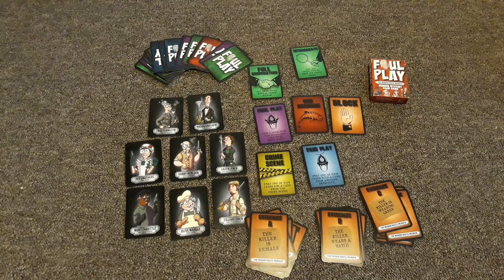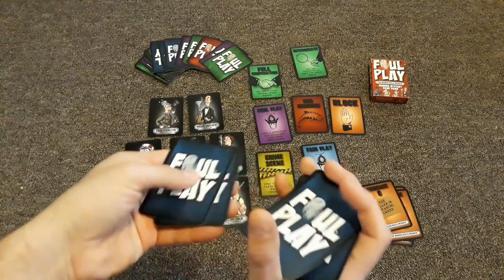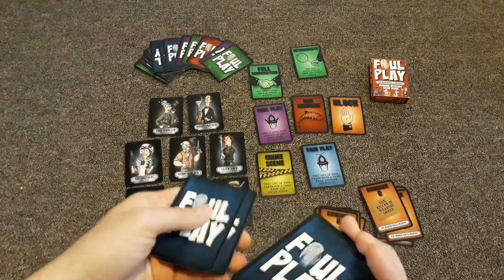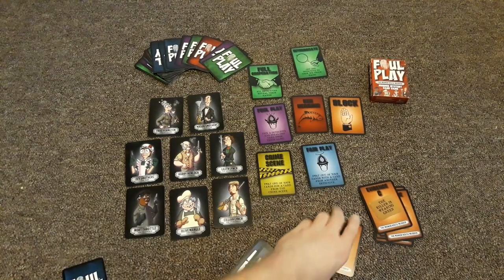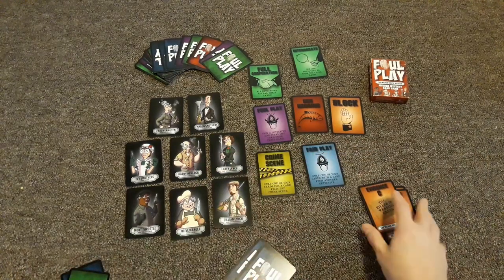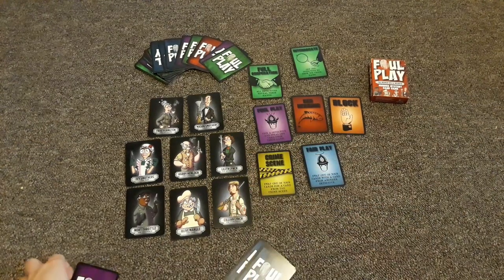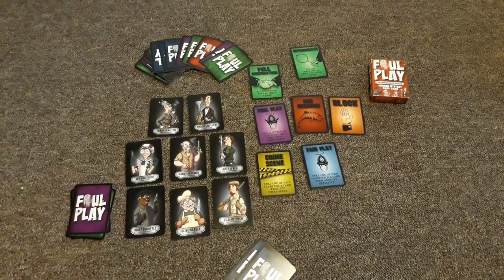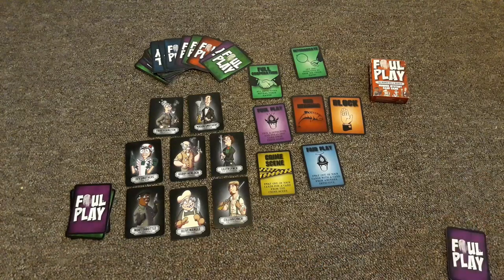First, let's set up how to play the good cop version. You start by finding the evidence cards and separating them into their respective decks of A, B, and C, then shuffle them. You draw one from each pile — one A, one B, and one C. These form your base evidence for the game. Set the rest of the evidence off to the side, because you won't use them in the good cop version.